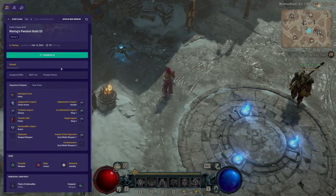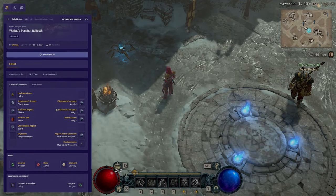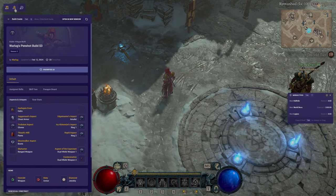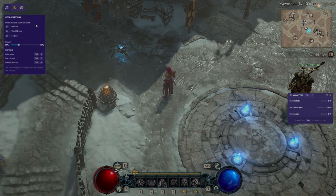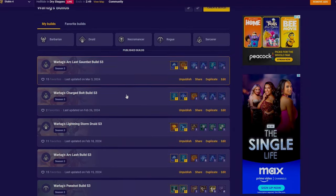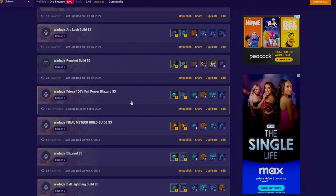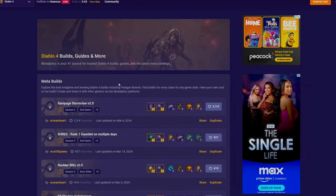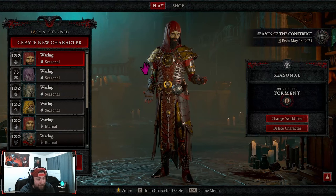Mobilitics also has an amazing in-game overlay so you can follow your build guide without having to tab out. It keeps track of all of your Helltides, Legions, and world boss uptimes so you never miss out. Mobilitics has an awesome creator program which I'm a part of, so if you're looking for build guides to help power up your character, make sure to click the link in the description below.